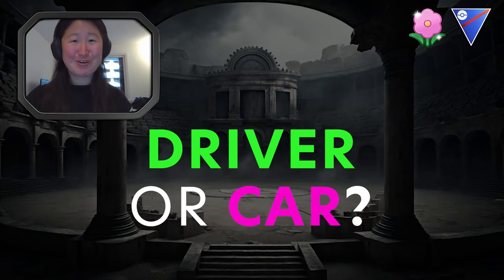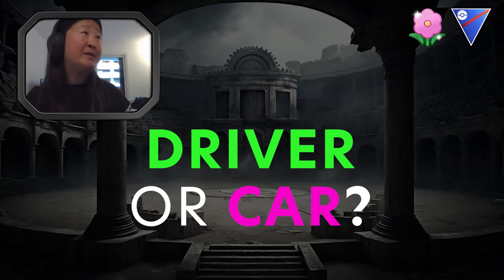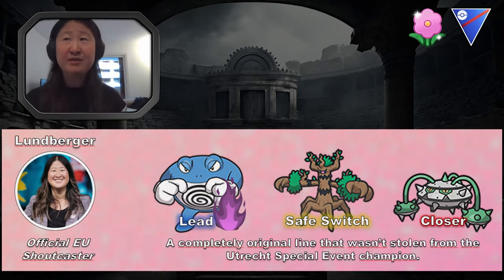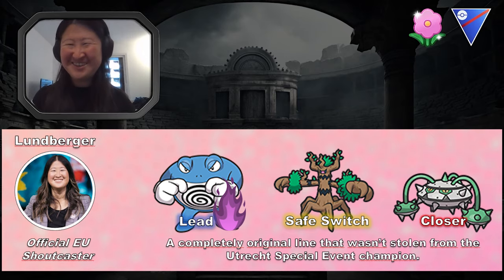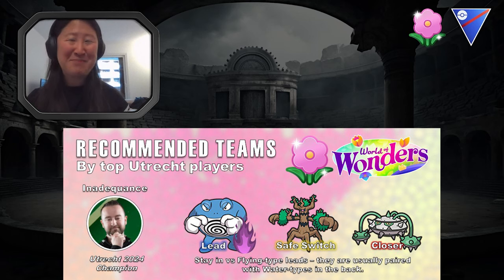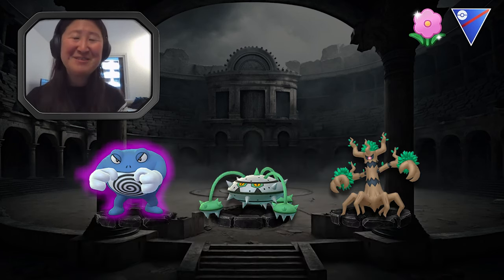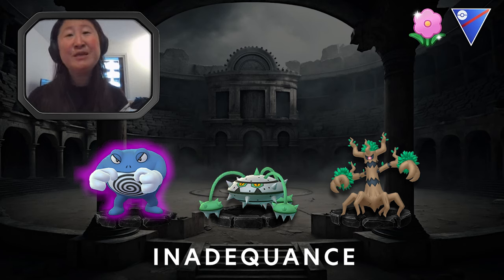This is also the first entry for this series, and I came up with this team completely on my own — no one came up with this team first. Of course not. I stole this team from Inadequance, one of the best battlers in the world. I actually did pretty well with this team myself: a 17 game run, won 17, lost eight, and I will show you some of these matches.